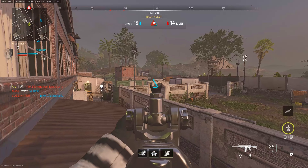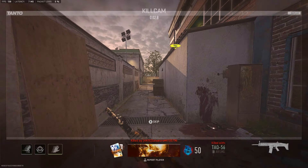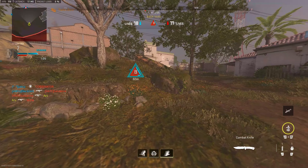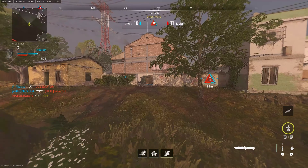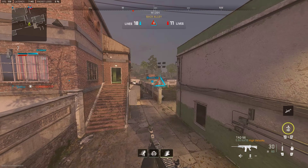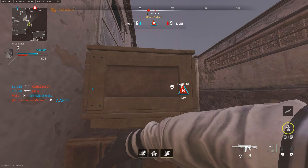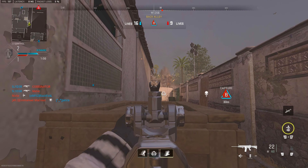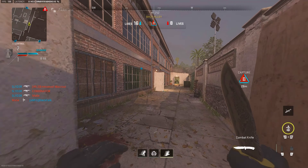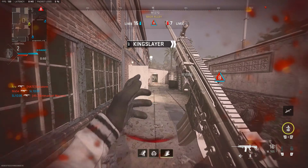We chuck a stun on the door — not a coincidence, we chucked it to open the door — and manage to take some nice headshots, getting a two-piece. The third guy sneaks up on me. With about a minute left we've got one and a half ticks remaining and a seven-life advantage, so things are looking good. I want to finish the game here without going to round five. We use a stun grenade, make one enemy weak, take him out, and my teammate gets a three-piece.